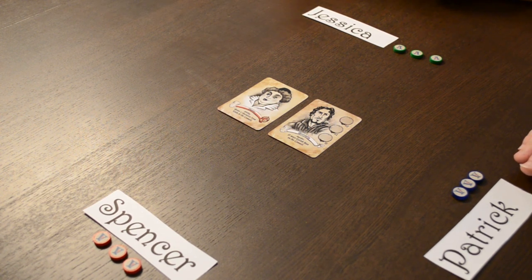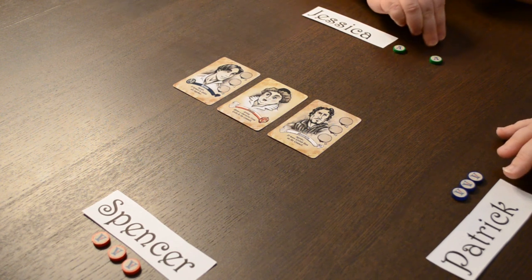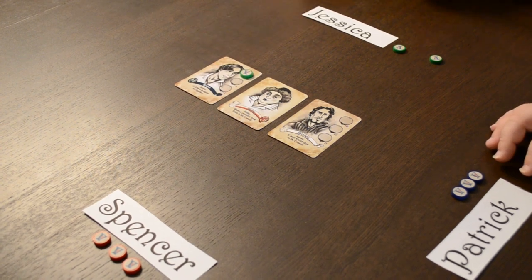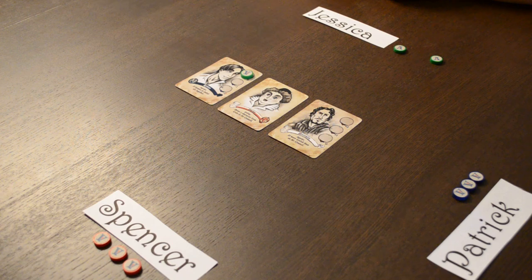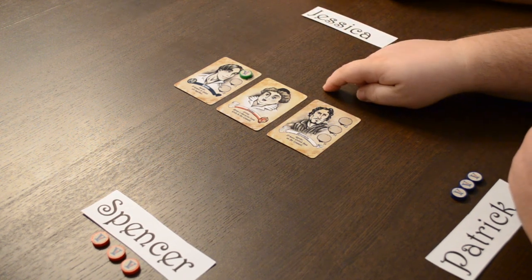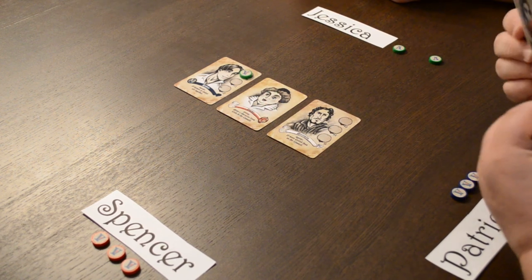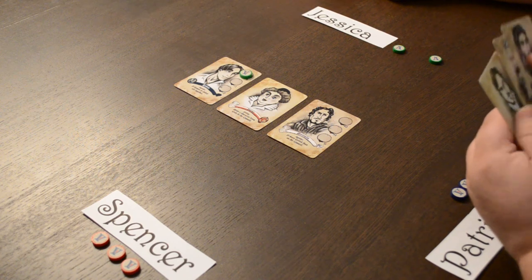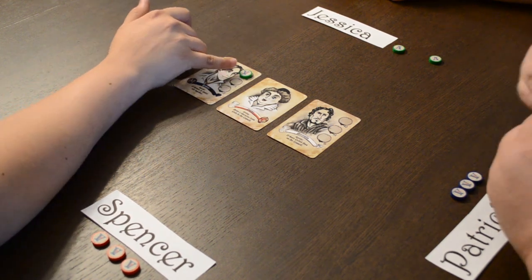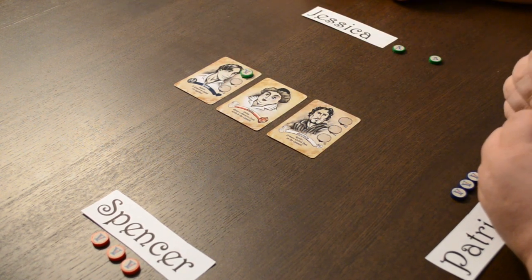Jess is calling out that someone has a Juliet, so she's going to put Romeo onto the council. Romeo's agenda is if Romeo and Juliet are together, whether on the council or in exile — a bold proclamation. Currently on the council we have a spread: a Montague, two neutrals, and a Capulet. Somebody has Prince Escalus in their hand — the neutrals are actually doing pretty well. You don't have to place on the top spot, and sometimes it can be a great bluff to put it on a negative one or negative two.